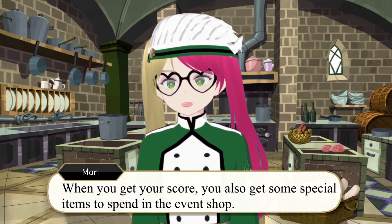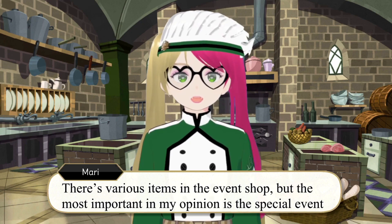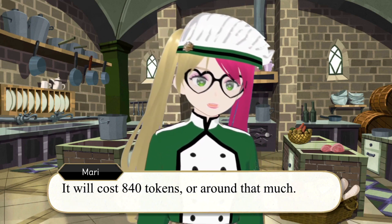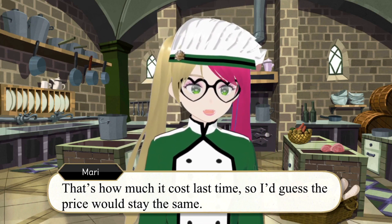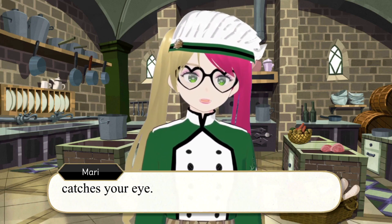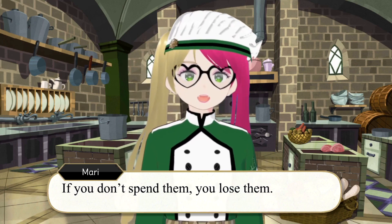When you get your score, you also get some special items to spend in the event shop called culinary crucible tokens. There are various items in the event shop, but most important in my opinion is the special event SR key. It will cost 184 tokens, or around that much — that's how much it cost last time, so I'd guess the price would stay the same. There are various other items as well, so make sure to check it out and snatch anything that catches your eye. Just make sure you spend all your tokens during the event because they do not carry over — if you don't spend them, you lose them.